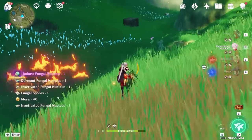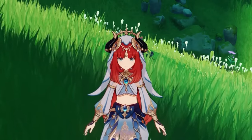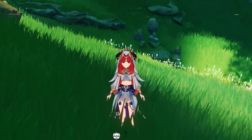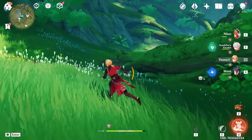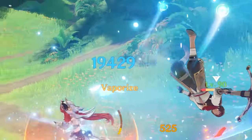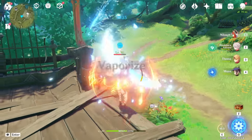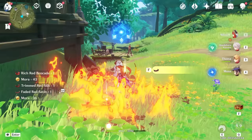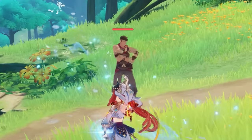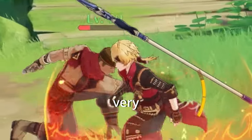Bennett doesn't do a lot since it scales off HP — what if we just proc reactions all the time with Toma? I found a use for this guy, I can't believe it. I'm so excited we're playing Toma — that was a 20k with just a punch! I found the combo, it's wonderful. The burst does 18k — that probably didn't crit, I need more crit rate.